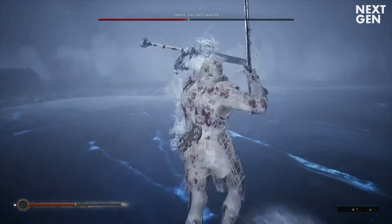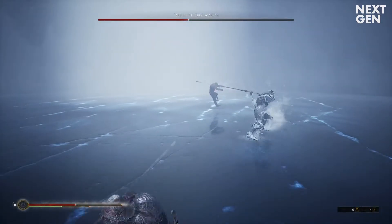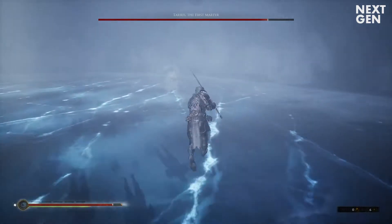Tarsus' special ability is that he can turn invisible. He might therefore suddenly appear next to you and swing his sword. Make sure you always have your hardened ability ready so he doesn't inflict any damage.